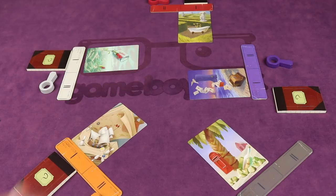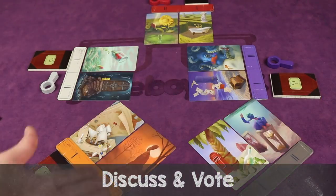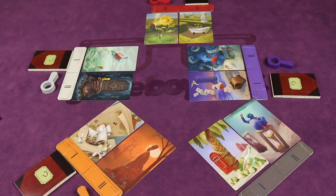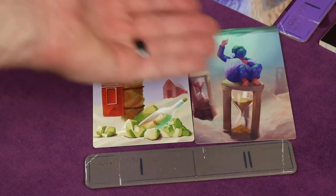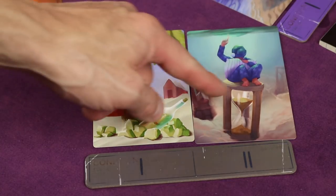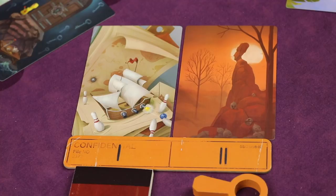Once all players have placed one card face up — drawing a replacement card to get back to six — the active player places a second card and everyone goes clockwise again placing their second card. Once all players have played two cards in clockwise manner, you move to the discuss and vote phase. The active player announces the word they chose and explains why their cards represent that word. So the active player would announce: 'The word for this round was beach,' and then explain each of their cards.